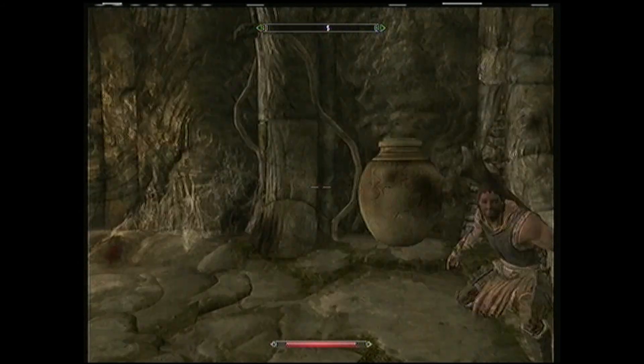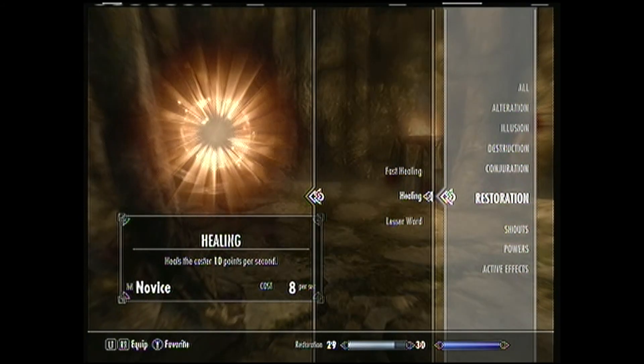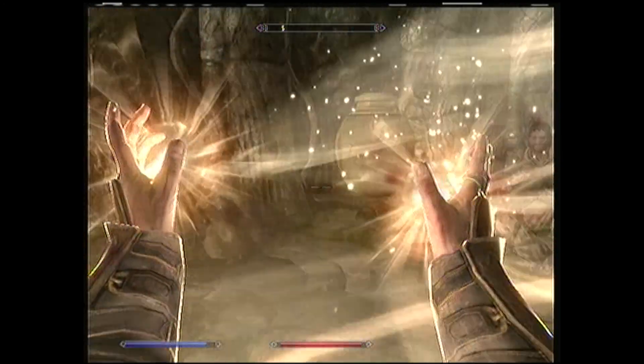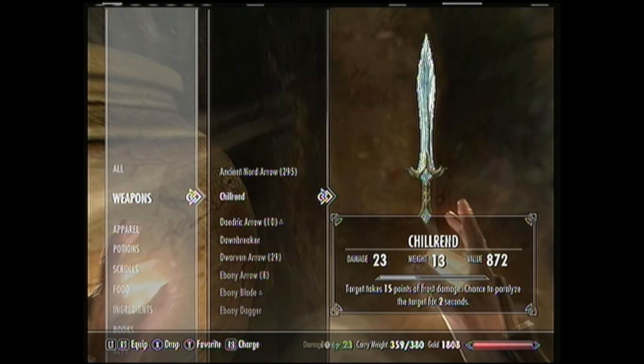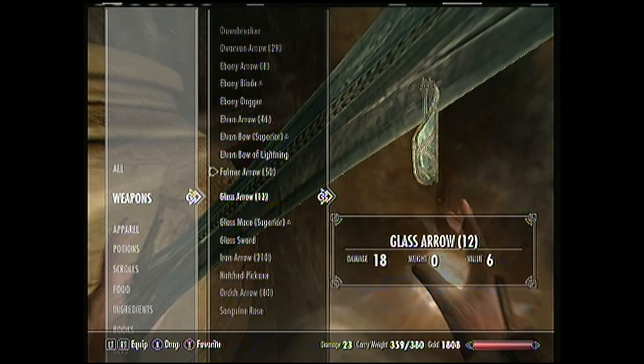There was a trap and I was ticked because now I have to freaking heal and equip my weapons again, which are of course super freaking far apart on my weapons list — chill rend, and then the glass mace all the way down here.